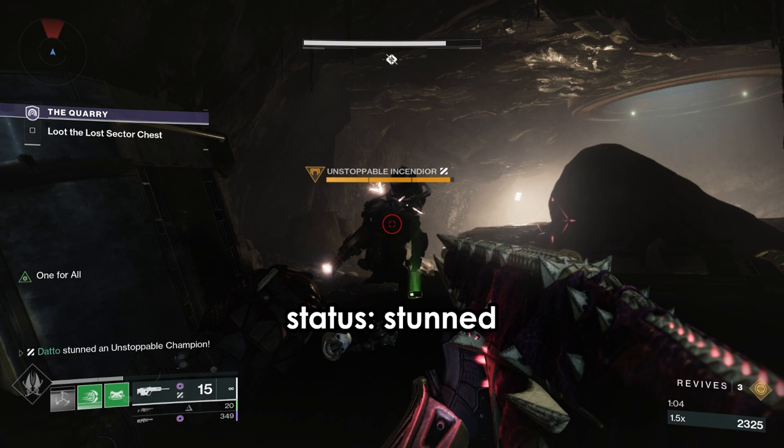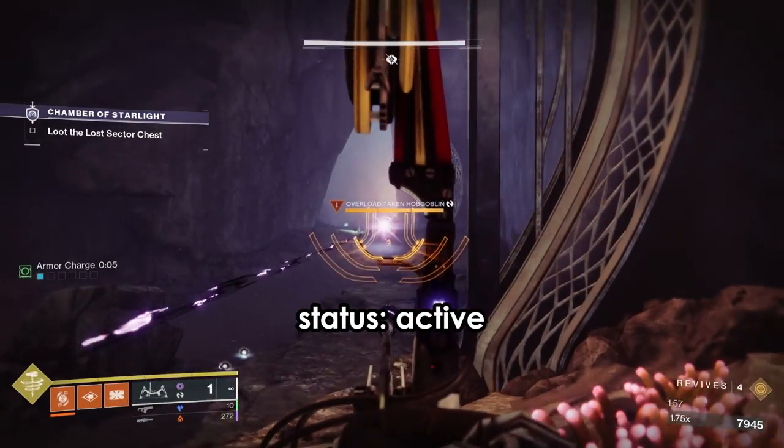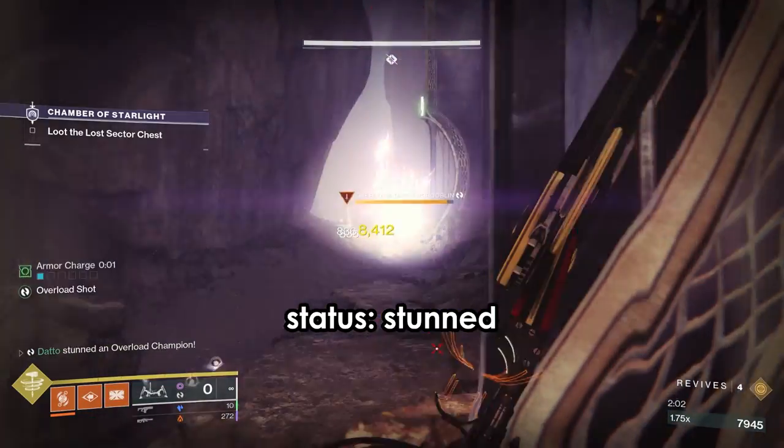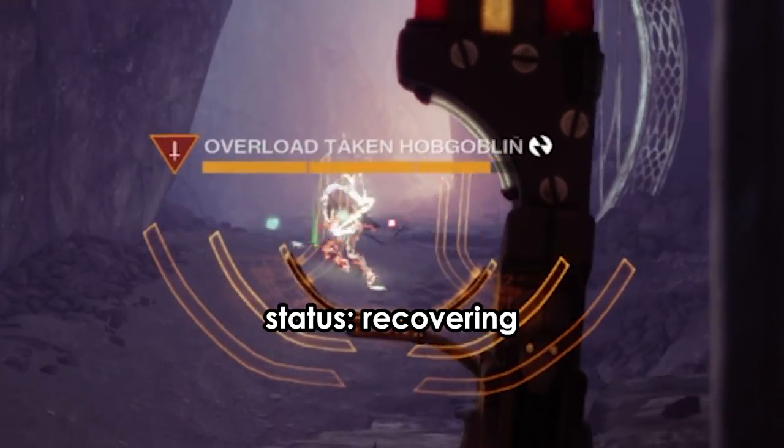The champion usually makes some kind of a noise indicating that it is stunned. The recovery state is where the champion goes back to acting as it normally does in its active state, but it cannot be stunned again until a specific signal is given off — when their glowing tendrils are no longer highlighted on top of their head. This really only applies to Unstoppable and Overload Champions, as Barrier Champions don't really have much of a recovery state.